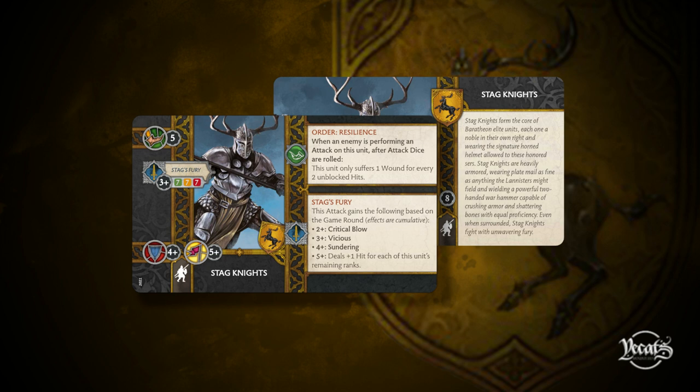Moving on to the last shared infantry: the Stag Knights. Coming in at eight points, speed five. They have Stag's Fury as their attack ability, hitting on a three-plus with 7-7-7 across all ranks — the attack dice never fall off. Their defense is four-plus, morale is five-plus, which is a pretty elite defensive profile. They bring the order Resilience: when an enemy attacks this unit, after attack dice are rolled, this unit only suffers one wound for every two unblocked hits. Stag's Fury gains abilities by game round: Critical Blow starting round two, Vicious in round three, Sundering in round four, and plus one hit per remaining rank in rounds five and six.